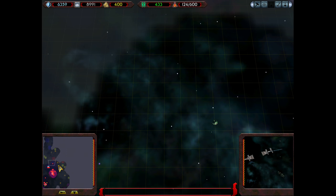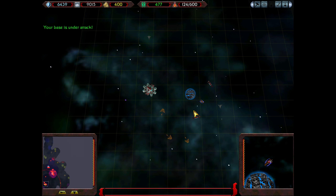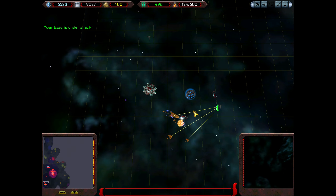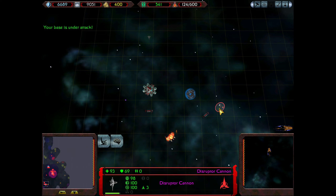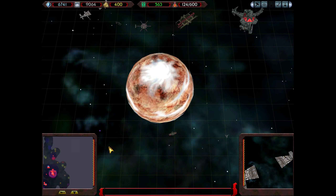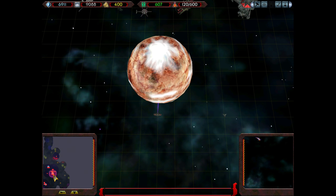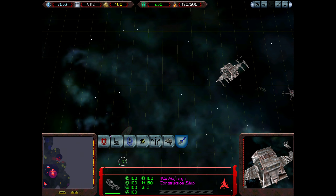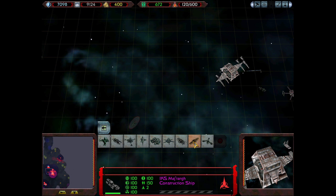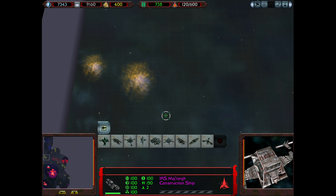We're going to have these guys scouted, because there are some defenses here and we need better ships to deal with those. We can rely on our own base defense until then. Should we build another starbase there? It sounds like overkill, but they're sending so much stuff down there. We could also get another starbase here just to get that latinum, if we really wanted to.